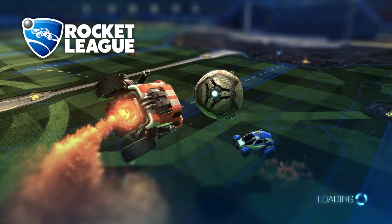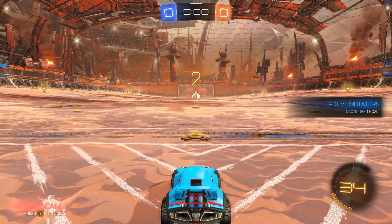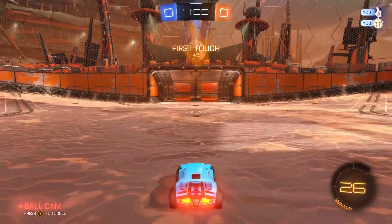Now all you have to do is go into Create Match and check this out. It's super easy — all you have to do is start off boosting and then stop by about the second one. Don't even jump or anything, you'll get a perfect goal.